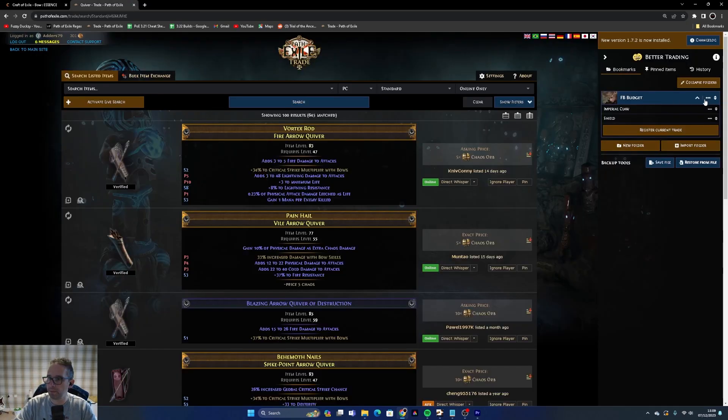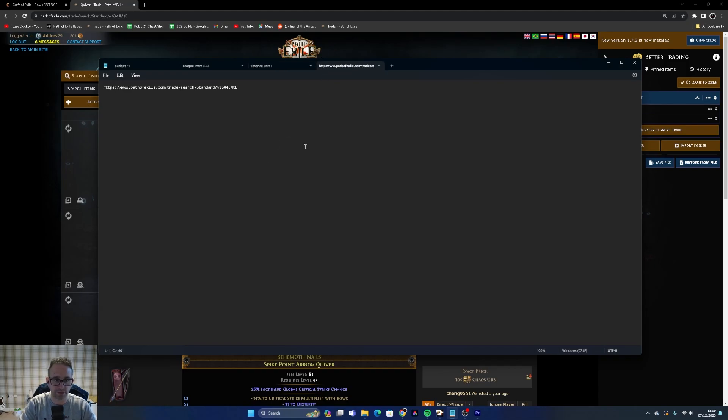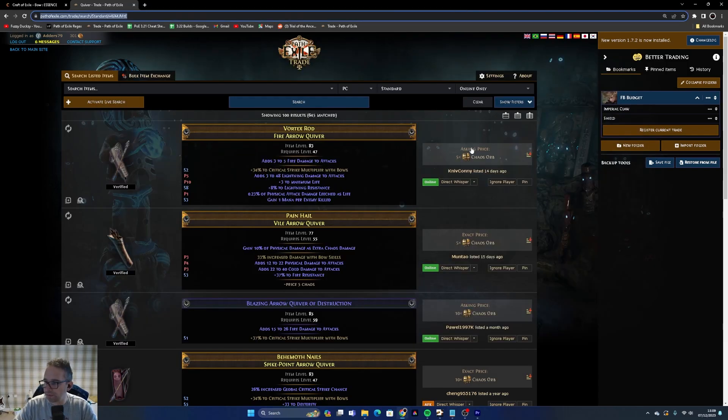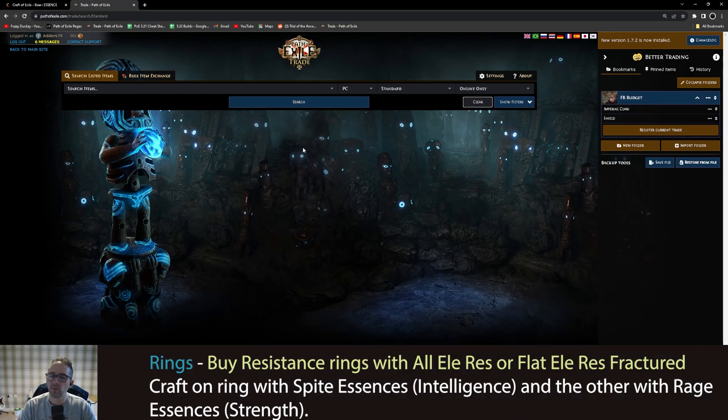We'll save that trade search into a notepad and put it in the video description. Now let's move on to jewellery. For your jewellery I recommend buying whatever base you can afford. A Two-Stone Ring would be great, but if you can only get a pure fire or pure lightning resistance base, those are fine too.